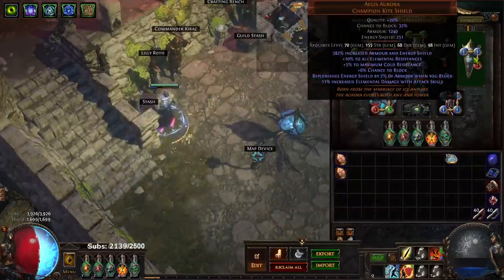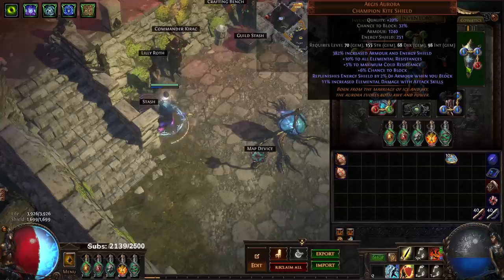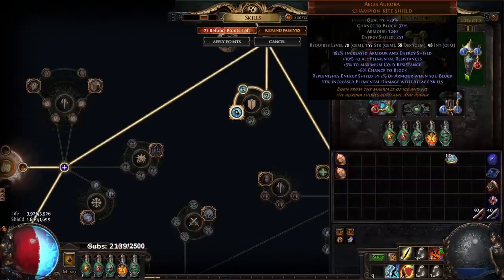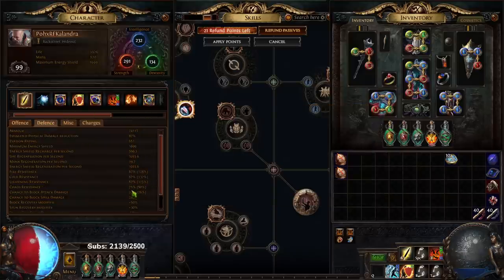Second, you get five max cold res, which enables the melding setup, but we're ignoring that for this video. Then you get the replenished 2% of your armor when you block, which is incredibly strong since it scales with your armor. It also has 10 all res. And it has very high base block chance at 32% base block, which allows us to essentially skip the mastery for 1% chance to block per 5% block on shield and still hit block cap — our chance to block attack damage is 76%.